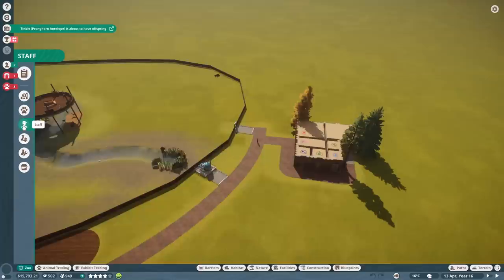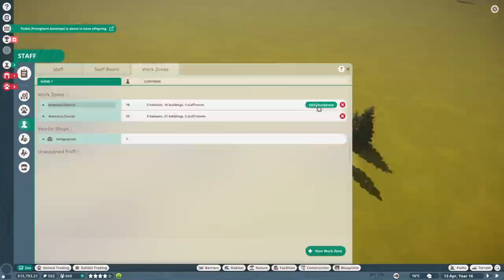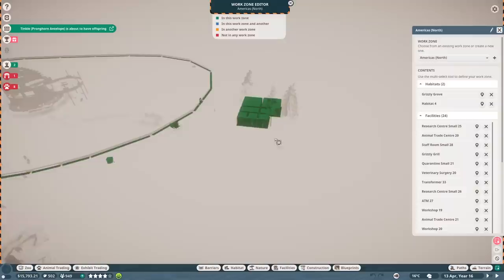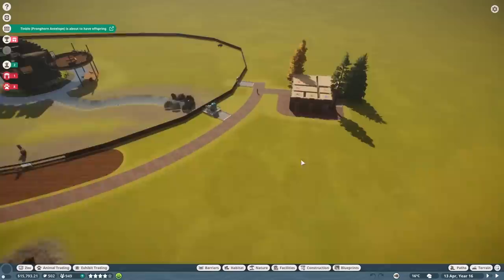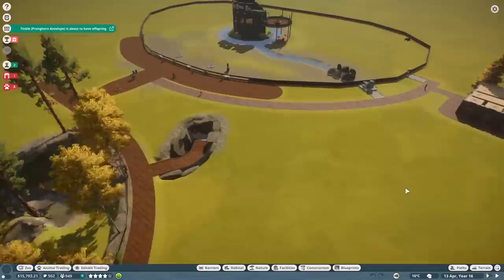The comments help me in a variety of ways — not only are they fun to read, but they also help me notice things I've missed, for example not adding these buildings into our work zone. I don't know why I keep missing the work zone thing; I need to make it more of a habit. Anyway, let's go ahead and get some of this initial managerial stuff done.